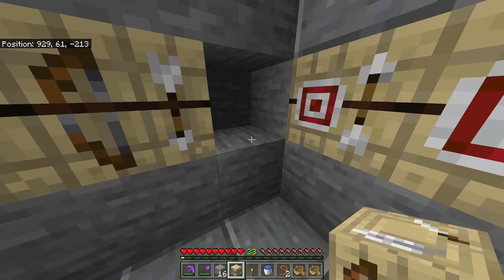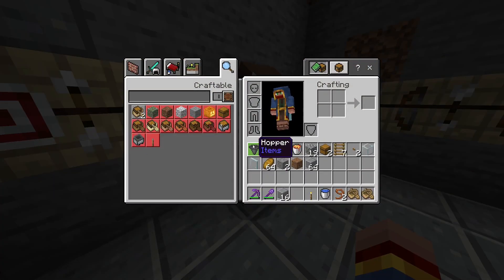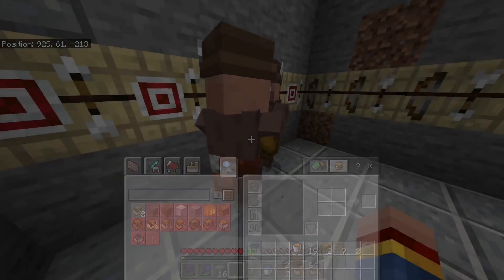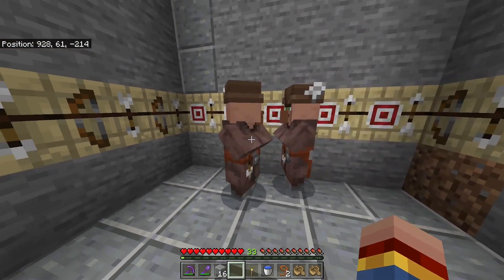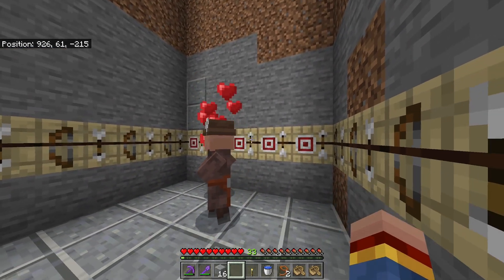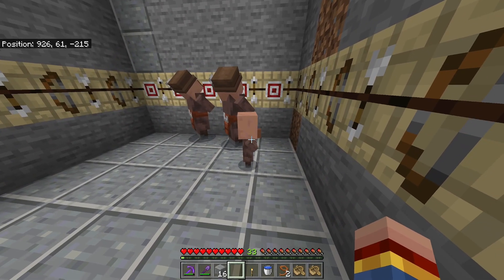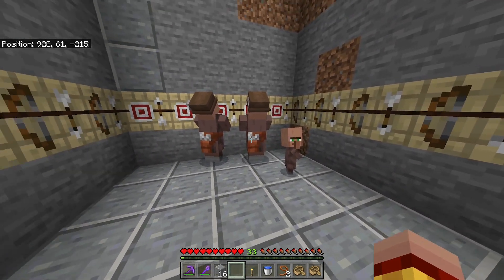Why 20? Because we'll breed those two villagers up to 20. To do this, get yourself some bread or carrots and throw them to the villagers. They will share them and sooner or later you'll see heart particles and they'll start breeding. Just wait until you have 20 adult villagers in your farm.